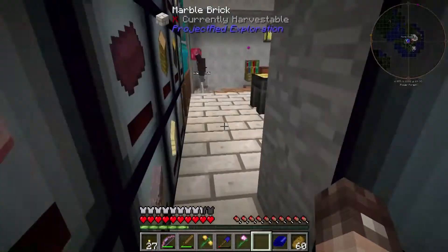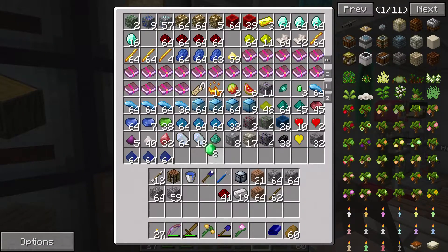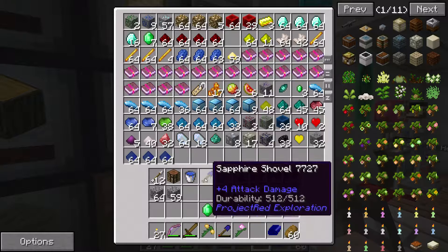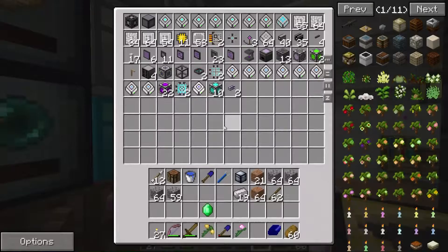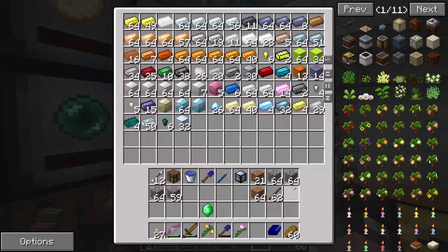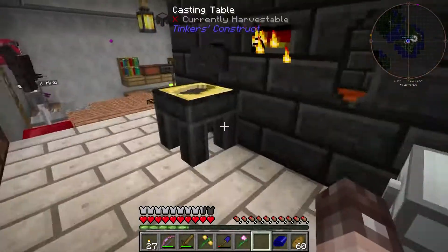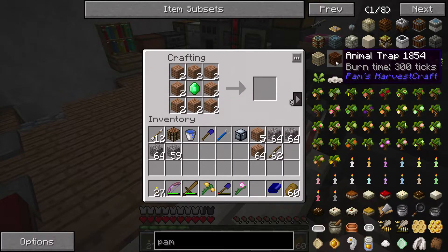The market is the last thing to make - quite expensive as it needs an emerald, which suggests it's some kind of trader. We do have some emeralds. Putting the iron and other items back for now.